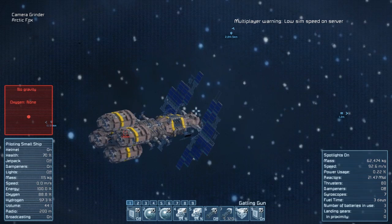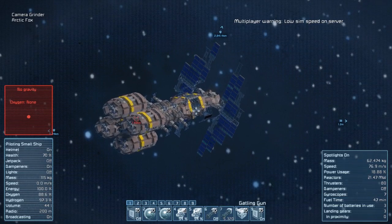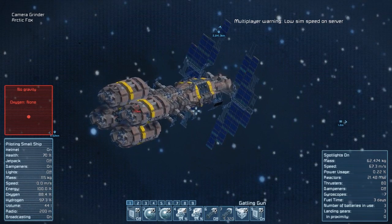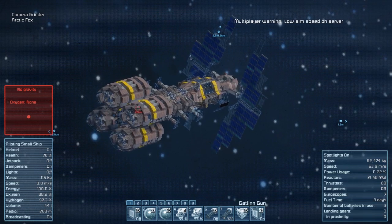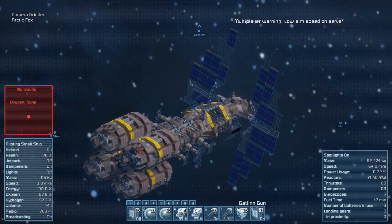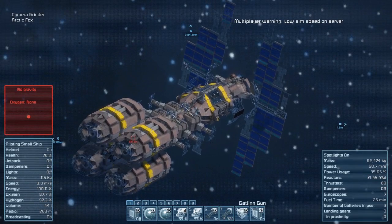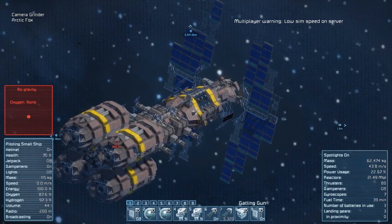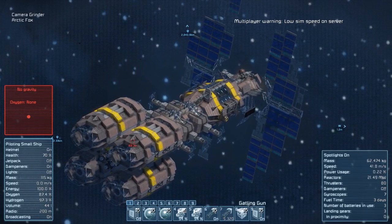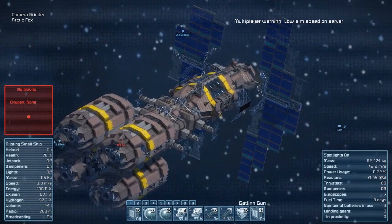Might be one right there. Alright, we're gonna go ahead and start slowing down. Yeah, I'm really liking the design of this ship, I really am. I believe this is one of the ships that's on the Space Engineers loading screen.